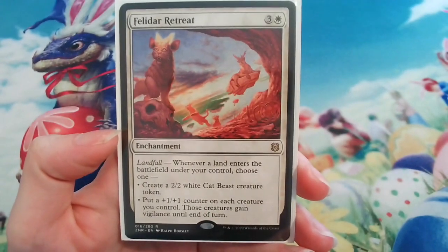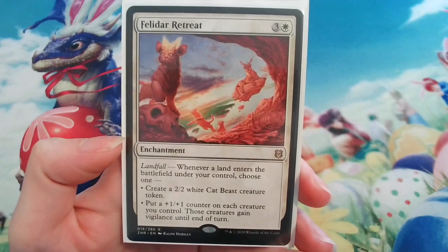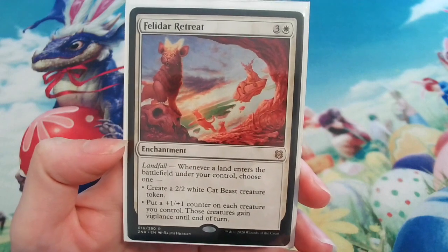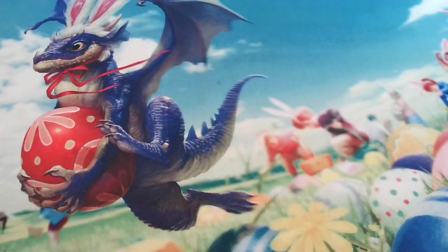A really great enchantment for this deck is Felidar Retreat because it is so versatile: if you have nothing to play and just have lands in your hand, it still gives you something to do each turn — whether it's making a cat token or making all my creatures bigger and giving them vigilance.